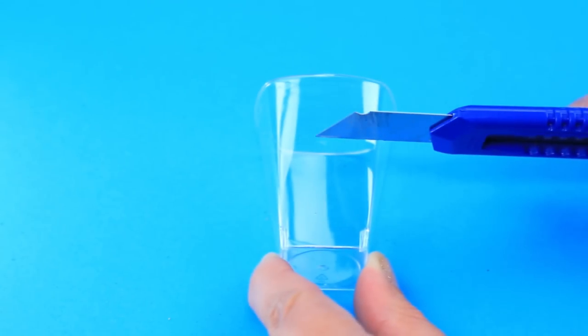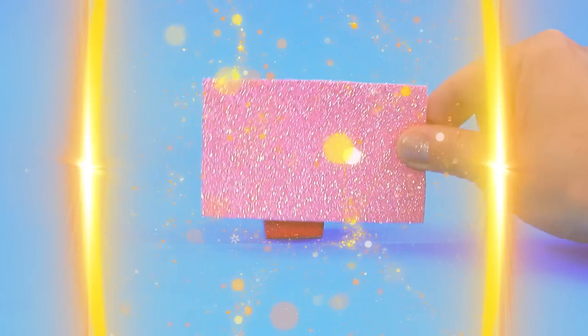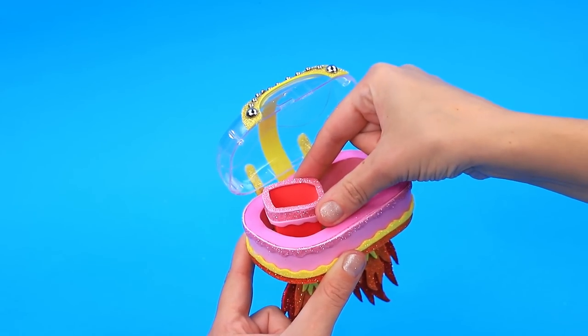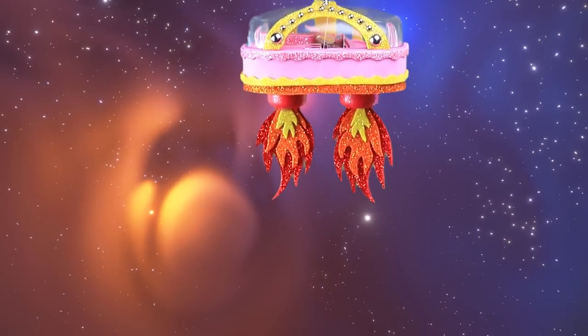Cut off the plastic cup and decorate with graceful borders. Add pot soil and seeds — a complete set for space gardening.